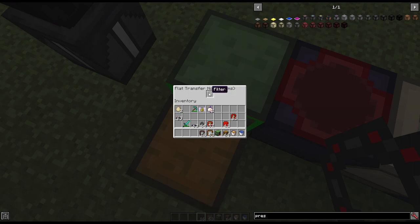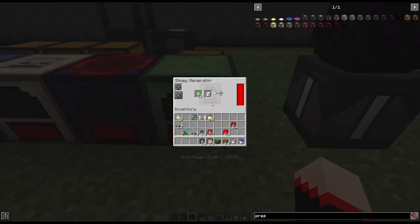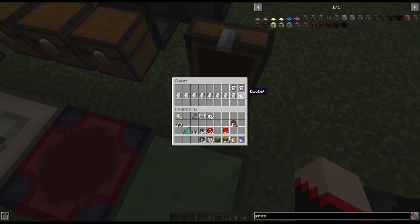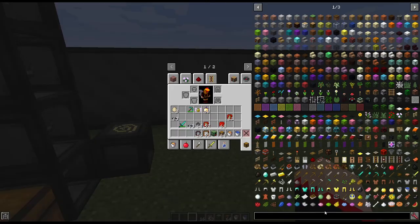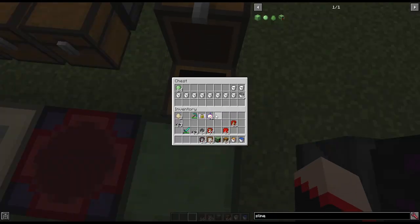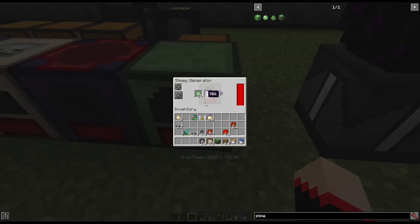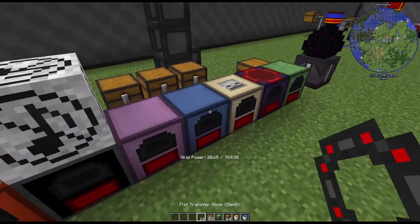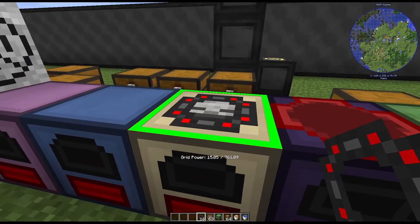The slimy generator requires a bucket of milk and slime balls to operate. I have buckets of milk in the connected chest — the empty buckets come back after use automatically without me telling it to. It doesn't have slime balls right now so it's not running, but if I put slime balls in the chest it will automatically transfer them to the generator and it'll generate power. You can do this for multiple devices.